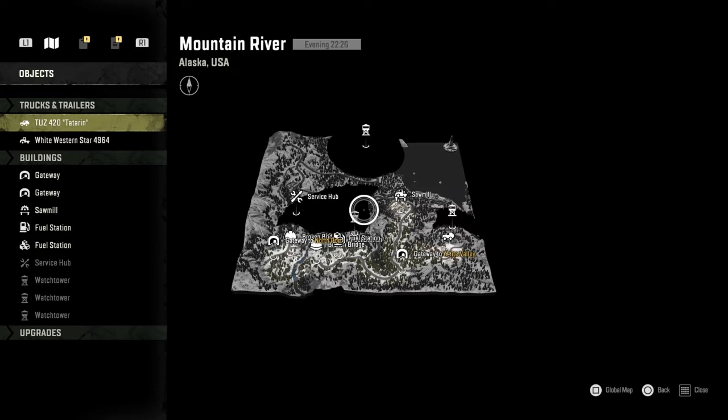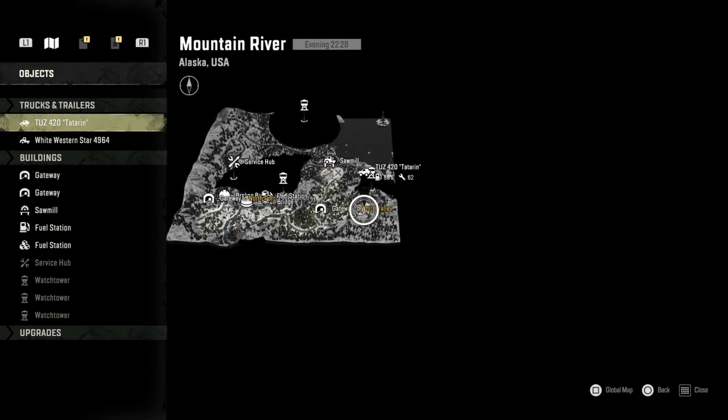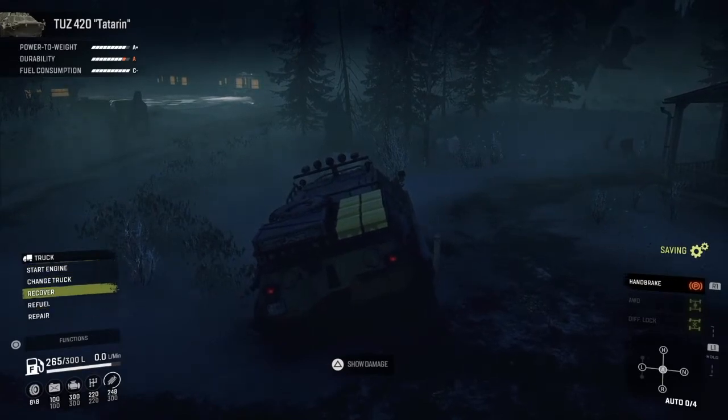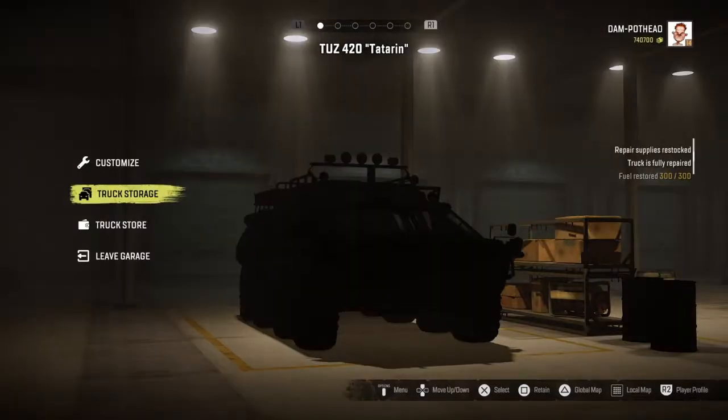Once you make it into the next map, leave your truck there. Go back to the garage you came from by pressing Start, leaving your truck where it is without recovering it. Once you're back in your map, press Start, go to main menu, and then go back into a co-op session.